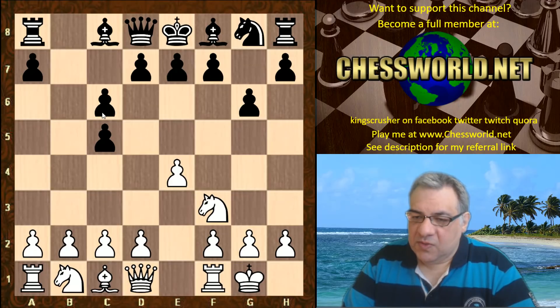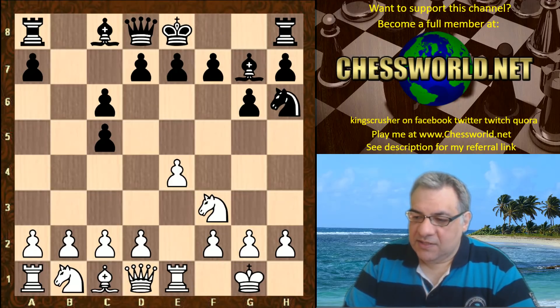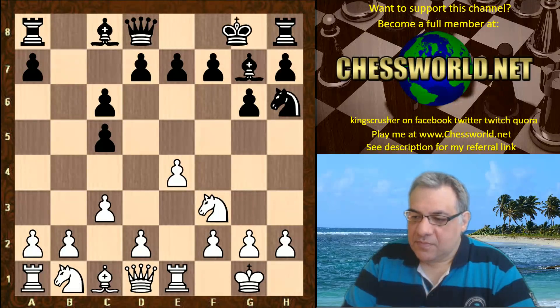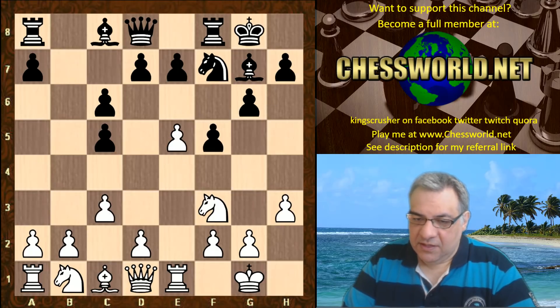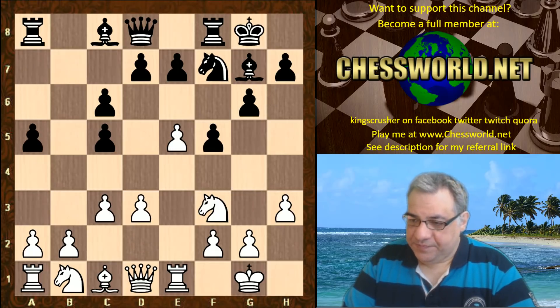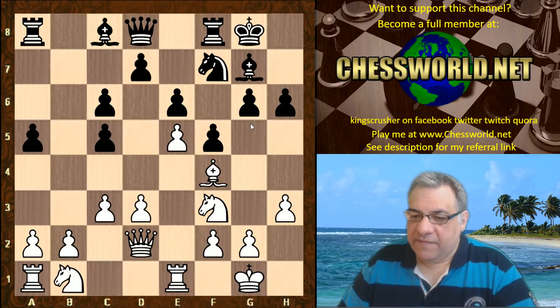White castles, Bishop g7, Re1, Nh6, c3, black castles, h3, f5, e5, Nf7, d3, a5, Bf4, e6, Qd2, h6 — as though g5 is going to happen.